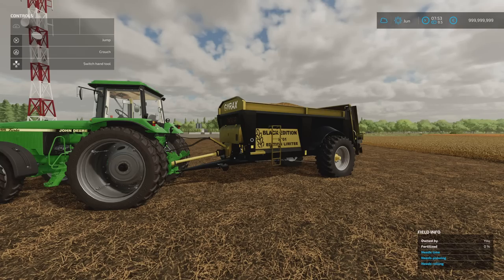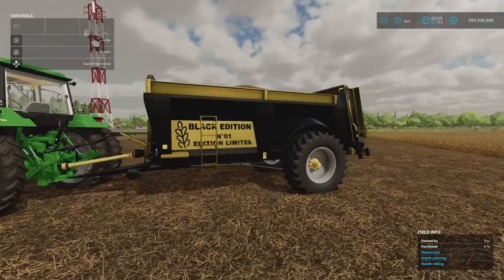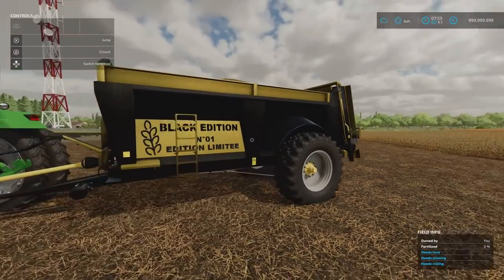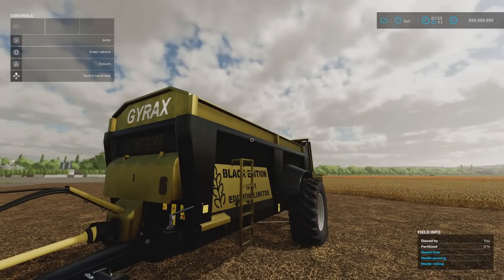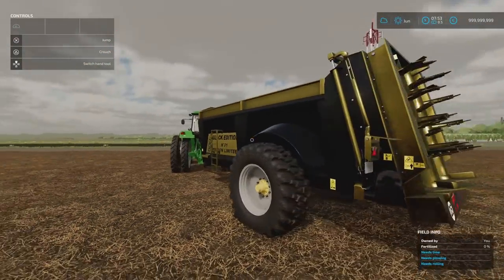Next, we've got the Gyrax EDHV155 by Black Sheep Modding — 7.37MB download, 7 slots on console, 15m spread width. And if you want to go full bougie, you can get yourself the Black Edition — Limited Edition, black and gold. I'm sure all the farmers in your area would love you if you got one like that.